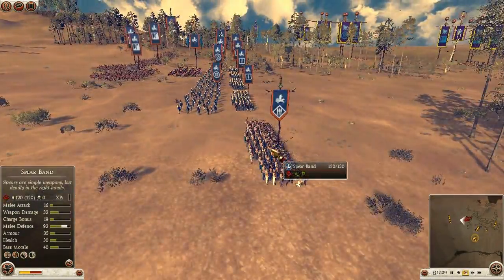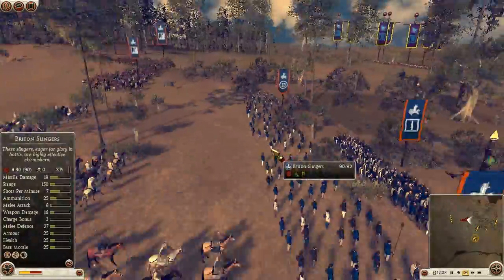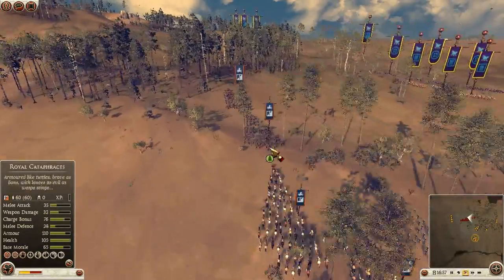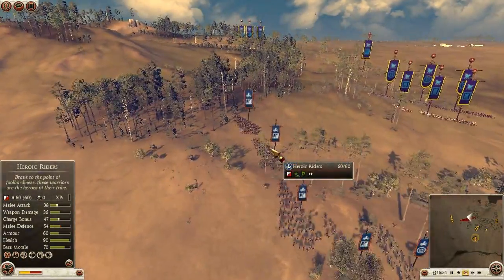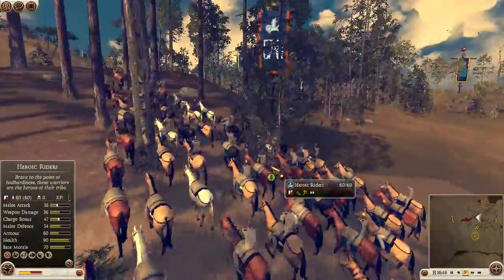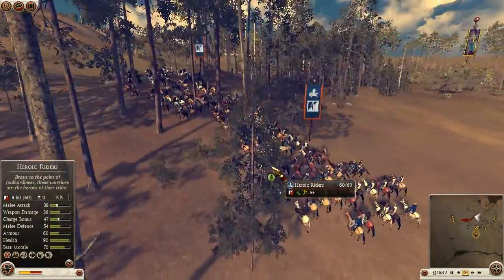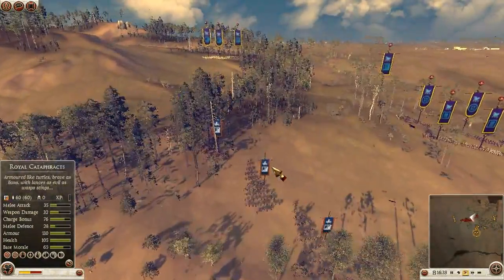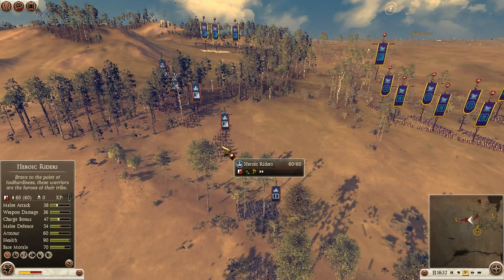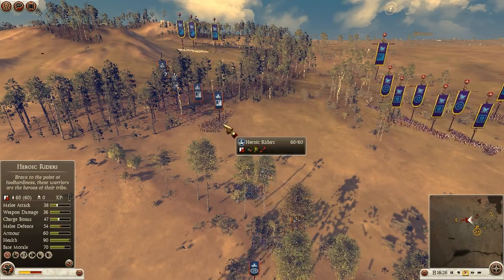Looking at his army, in the front here he's got one Spearman on the flank, four Heroic Nobles in the centre, I think four Slingers, and I think five Heroic Riders. He is in wedge formation, so he's going to have a better charge. However, he's going to reduce his melee, and the melee stats for these kind of units are some of their best statistics — so going into wedge like this isn't really in his favour. In my opinion, wedge should really only be used if you're going to be charging into the back of an enemy infantry unit. Stick with normal formation with melee cavalry because you get more defence.